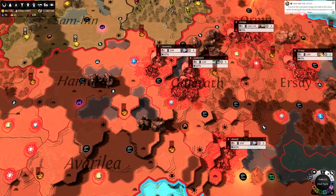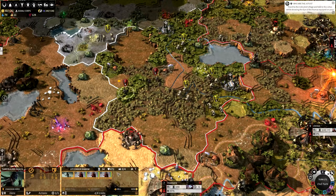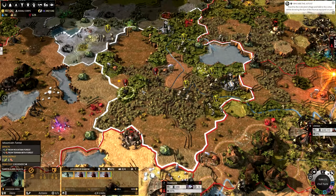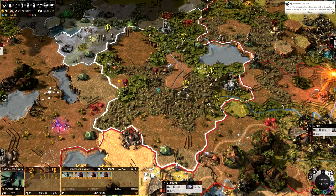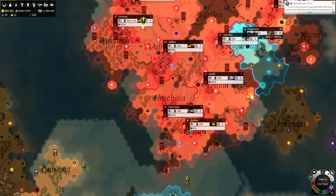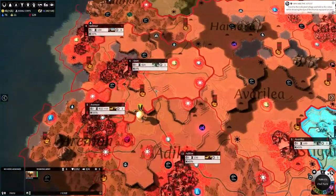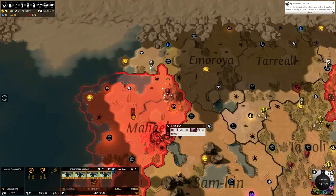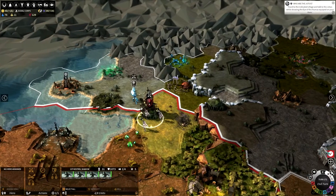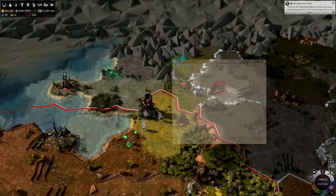Our armies can now be bigger and they cost less to maintain, I believe. We have four out of eight units in that army, so these armies are going to get pretty big. I think I could just merge these guys to have one big army - we're going to need it in order to take down this guardian, which I think we might do at some point. Let's get this predator army to take out these silics, and we'll just auto-resolve it because we can - and that was nice and easy.